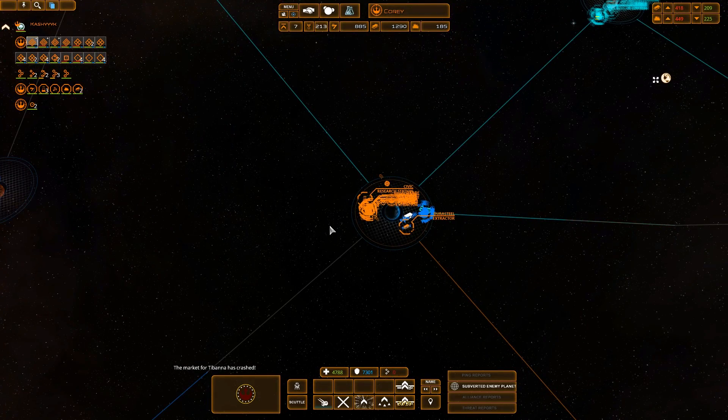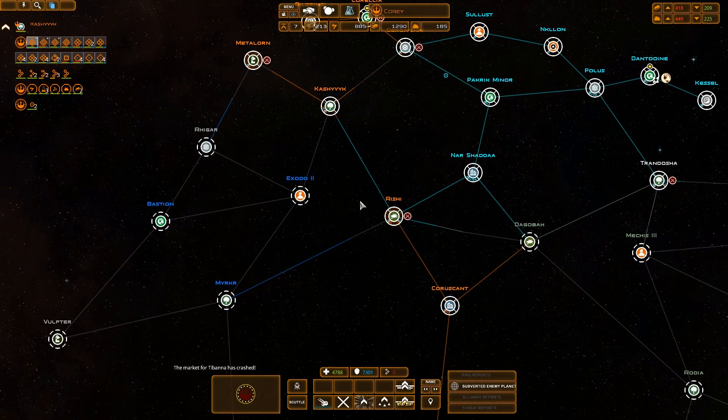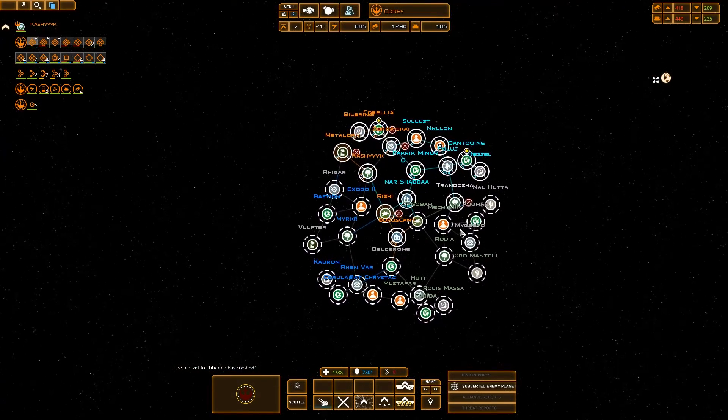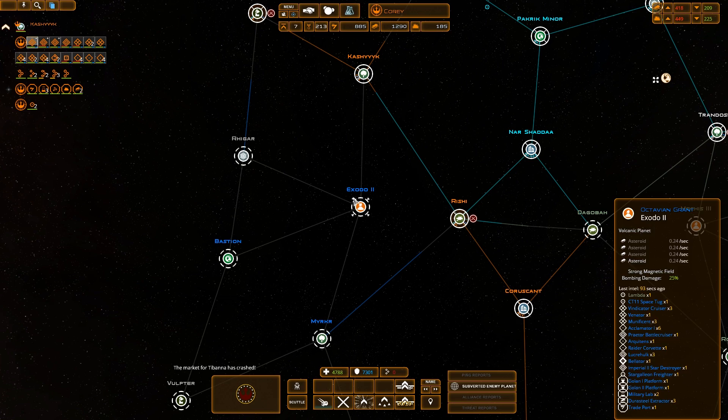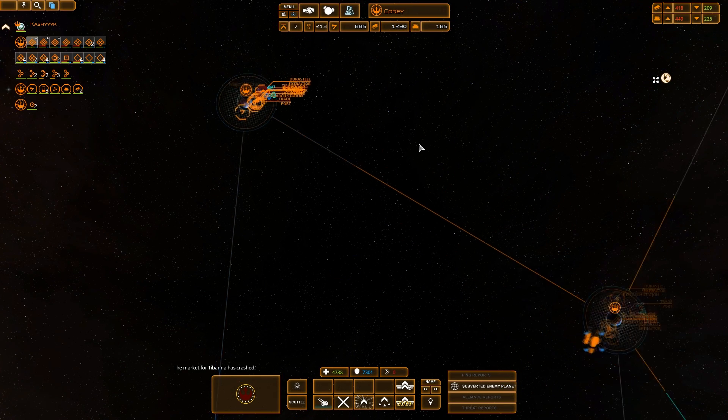Hello there and welcome back to CoryLoses where today we are once again continuing with our Thrawn's Revenge Ascendancy playthrough as the New Republic. In the last episode we started coming up against a pretty large Pentastar alignment fleet, so we're working on finishing some of our research and building up a bit more.